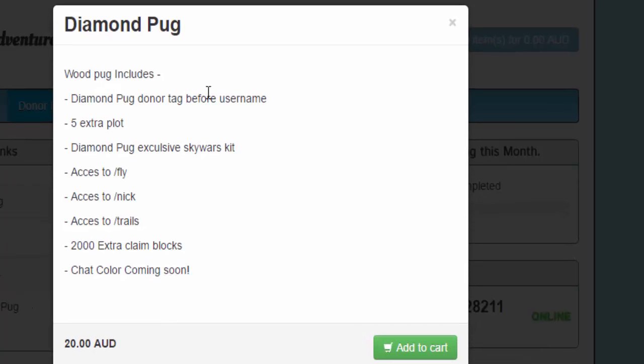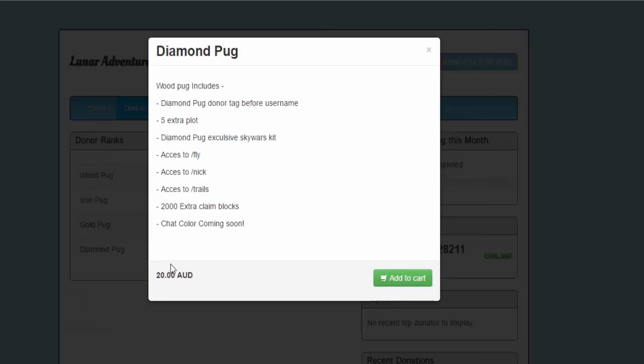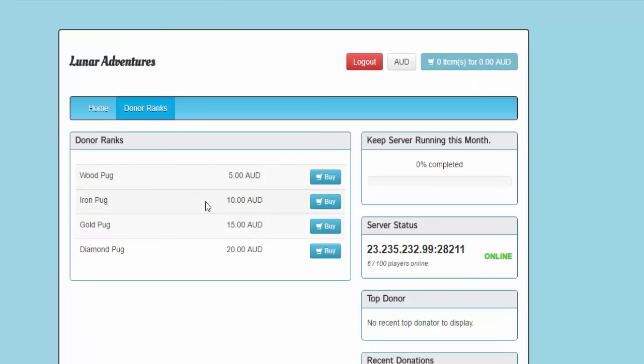And then the best rank we have so far is Diamond Pug, which includes the name tag, five extra blocks, Diamond Pug exclusive Skywars kit, access to fly, access to Nick, access to slash trails. We have to add in hat soon but we haven't done that yet. Also 2000 extra claim blocks and chat color. All of these have different prices — the lowest one's $5 and the most expensive one's $20.